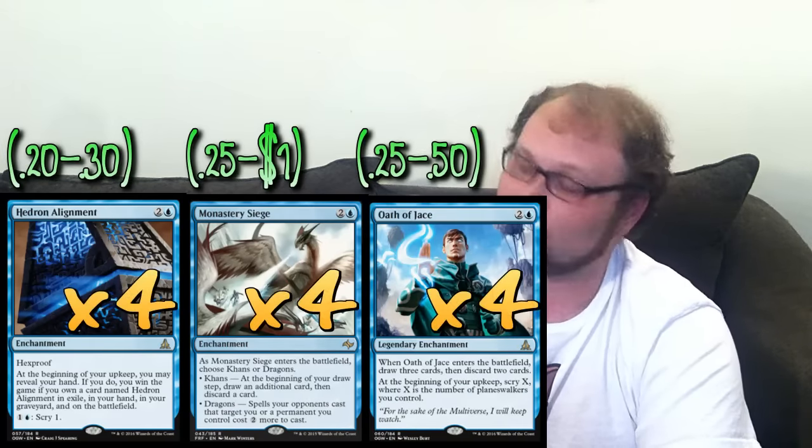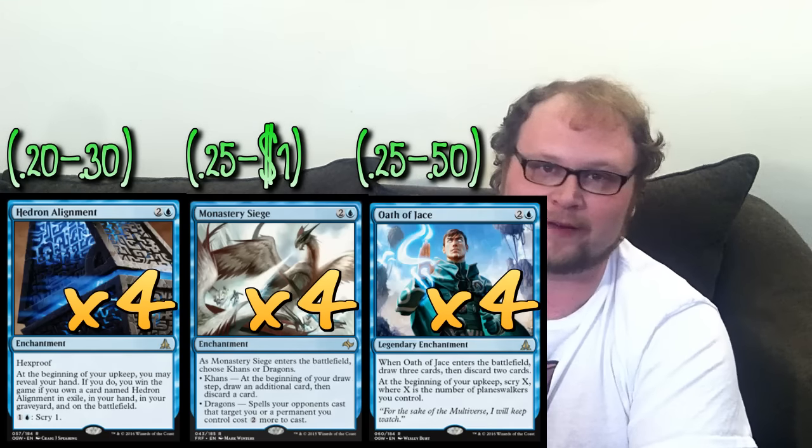Deck number two is slightly more complex but only about ten to fifteen dollars more. It's pretty unique — Hedron Alignment is an enchantment, and so is Monastery Siege and Oath of Jace. So we could do a blue-white Starfield Alignment deck. This deck has actually been a lot of fun to test — it's my favorite of the three. It's got a lot of good removal options and another path to victory in Starfield of Nyx. We're playing the same basic blue enchantment shell: four Hedron Alignment, four Monastery Siege, and four Oath of Jace.